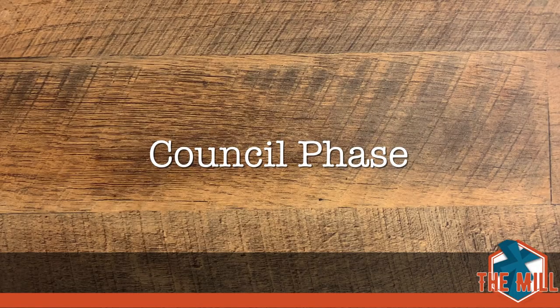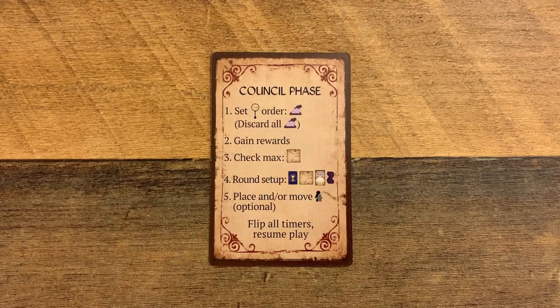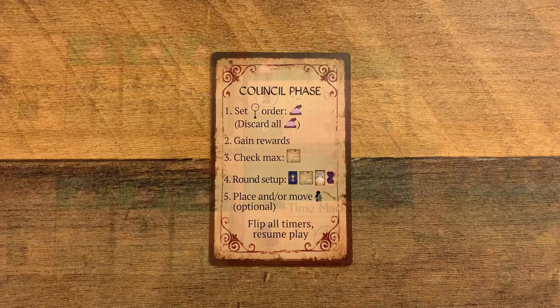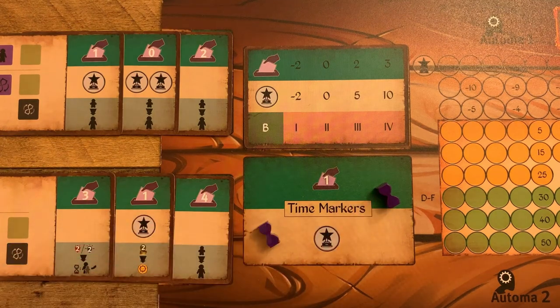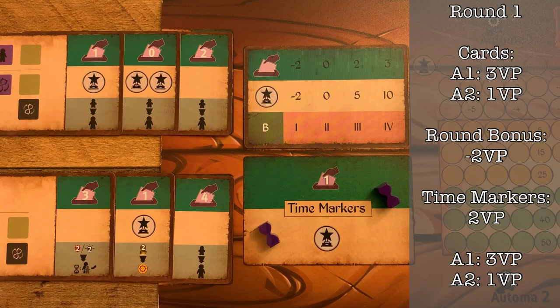The Untimed Council Phase: if you've played Pendulum, you're accustomed to the council phase, but the solo mode adds a step zero — assigning victory points to the Automa. For each Automa, draw three Automa cards showing the council phase side. Add up the Automa VP icons, add the round bonus shown on the scoring card for the current round, and add one VP per time marker on the scoring mat. If the Automa score is negative, it gains zero points — you do not move its score backwards on the track.